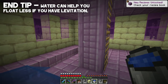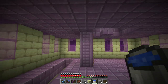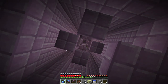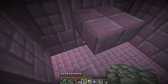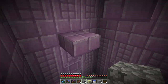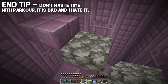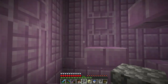To deal with levitation you can bring a milk bucket to remove the effect, or dump water like I just did and you'll actually float down — it's not the best but it works. End cities are basically parkour fortresses. I don't really like parkour so I like to bring lots of blocks and fill things in every once in a while so I can't fall. If we do blocks in the corners every once in a while, that basically creates a platform for us.